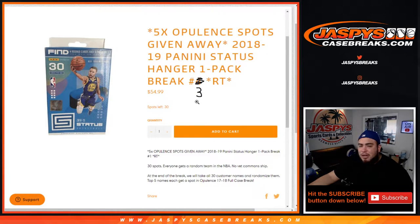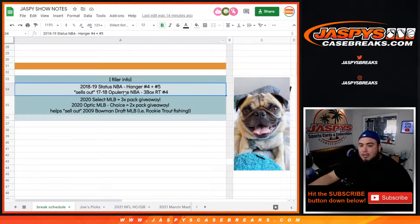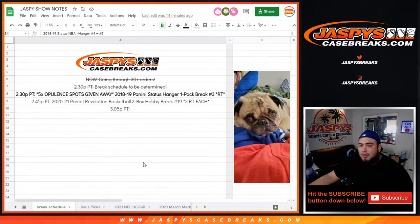Which I believe is a $300 spot, but you're getting it for a fraction of the price at $54.99. Number four is on the website though — it's already down to 20 left — but you need numbers four and five to unlock Opulence. We had seven spots straight up, sold two, had another filler, and four and five will be the last ones.